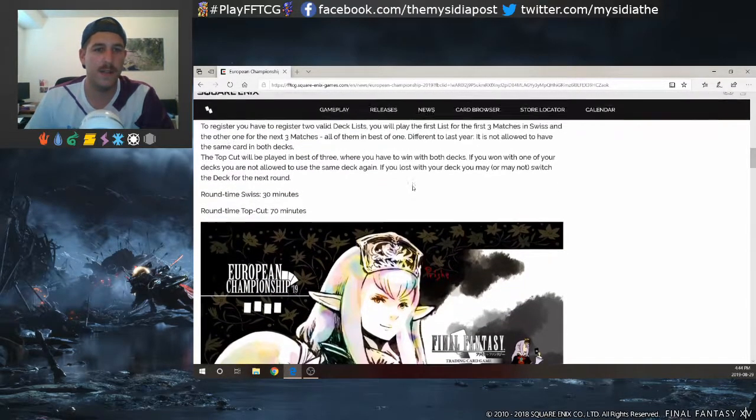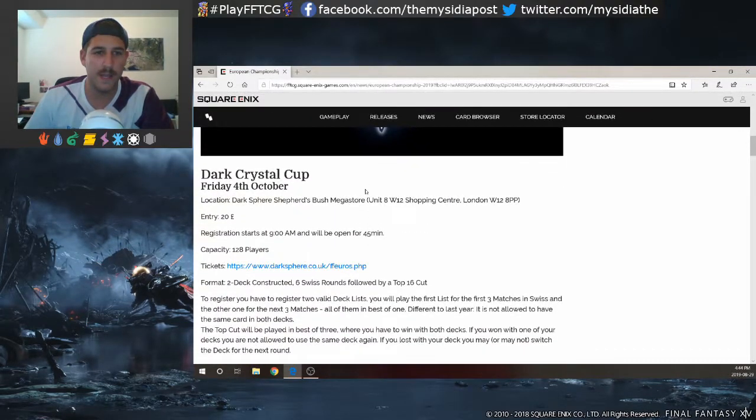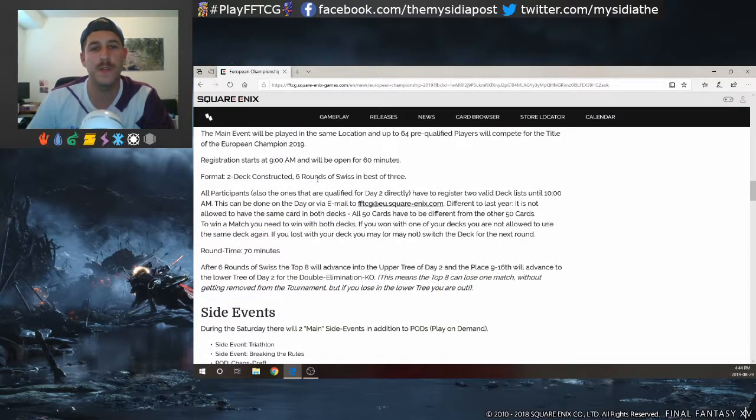Round time is 30 minutes and the top cut is 70 minutes - pretty standard. The top four will make it to the European Championships the next day. For the European Championship itself, it's also two-deck constructed but it's six rounds of Swiss in best of three. To win a match you have to win with both decks - so if you win with your mono wind deck, you then have to play your mono ice deck up to two times to get through that round.